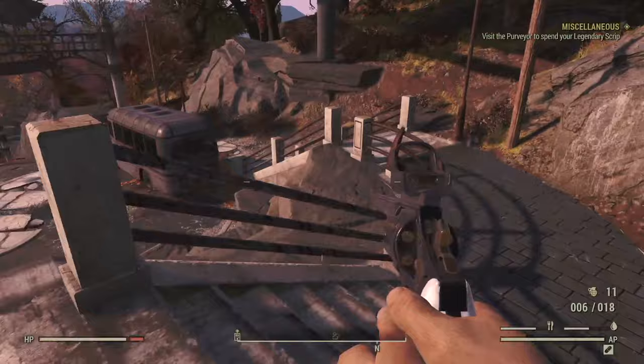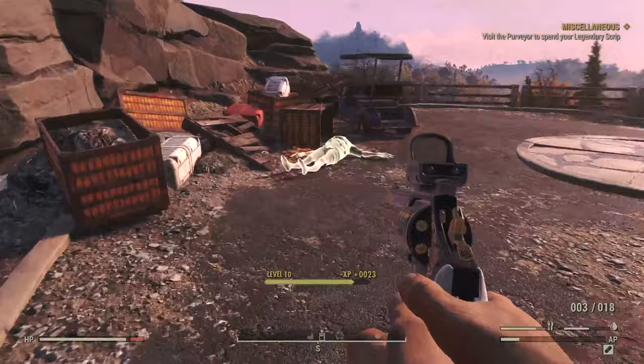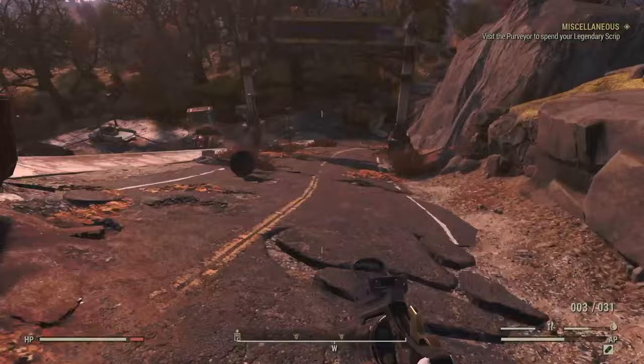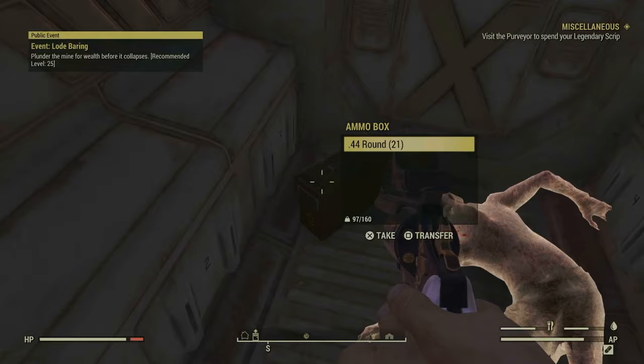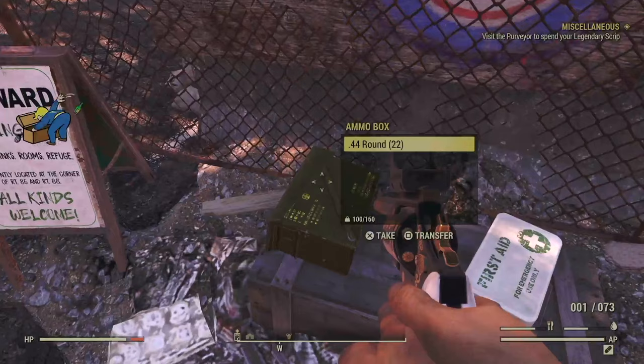Vault 76 has ghouls. They're easy to kill, and you can see already they have ammunition for me. Inside of this APC there's an ammo box and a duffel bag. Next to the gate, another ammo box — and you just heard Scrounger kick in there and help me get some extra ammo.